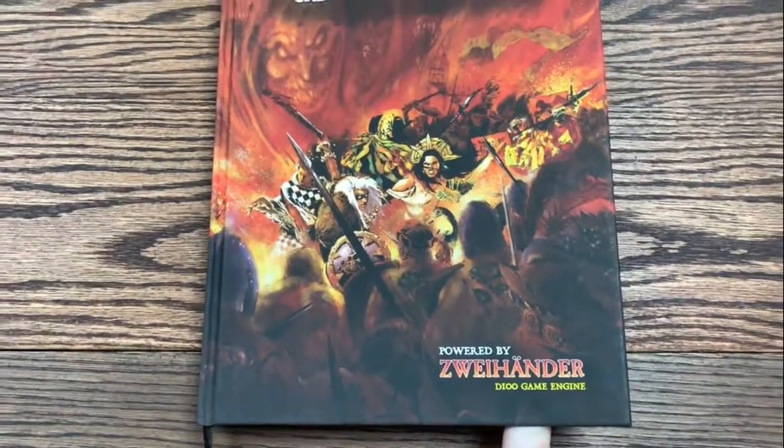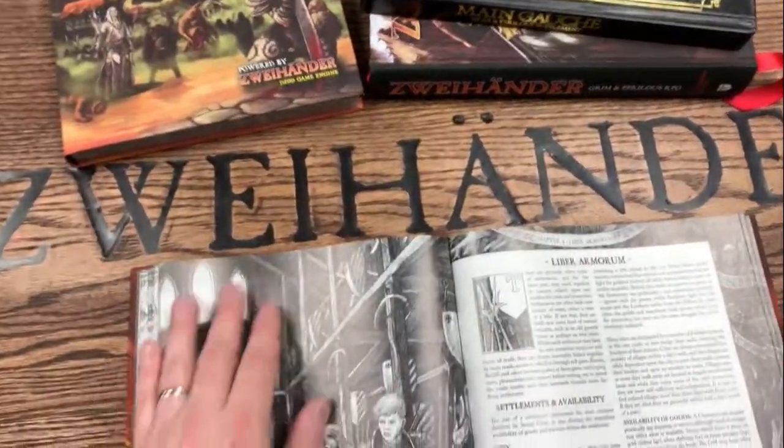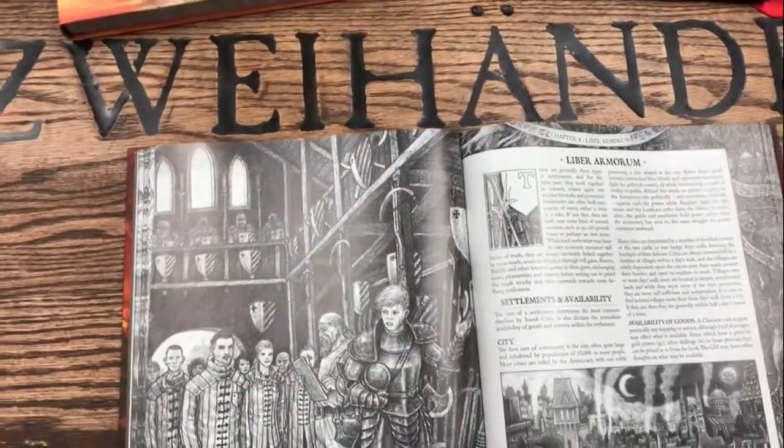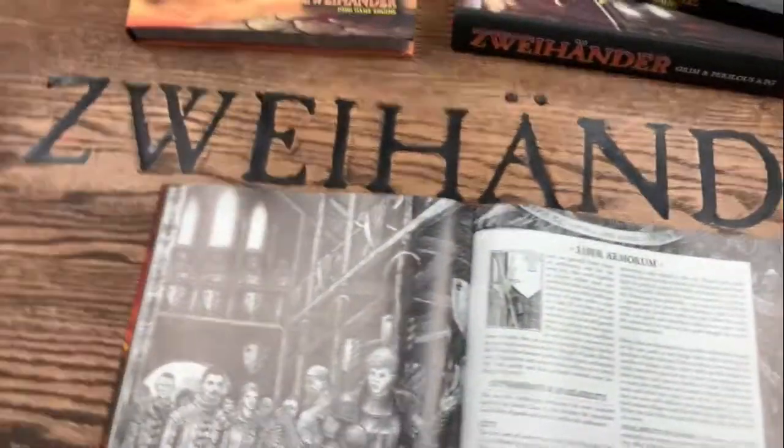The cover was done by Ken Duquette, and the layout done by Ken Duquette and Sierra Stanton. This beautiful, amazing book - Mongoose - which is a supplement, a chaos supplement specifically, for Zweihander RPG.